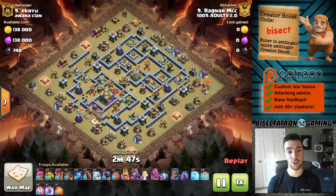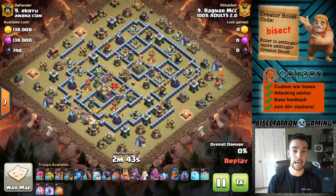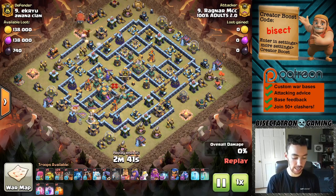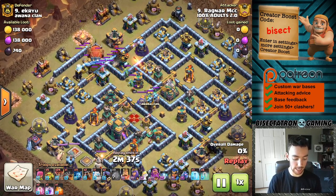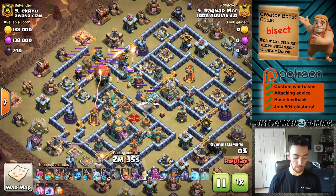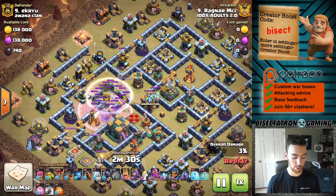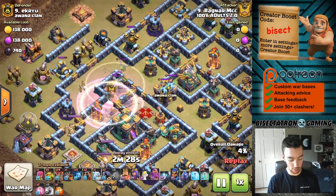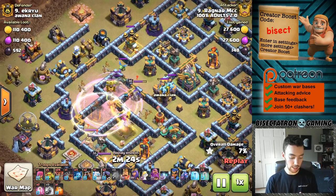What is going on guys, Bisectatron here bringing you today's video. We are taking a look at the Blizzard attack again, looking at it with the Lava Hound. This is something that's really been overpowering, in addition to Dragons and E-Dragons and some other air combos, especially with the new Dragon Rider. Really liking the Blizzard - one to showcase it here in today's video.